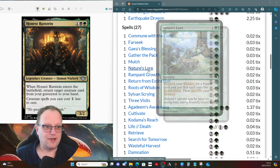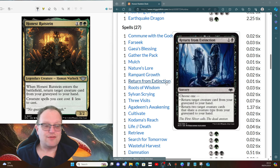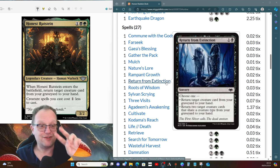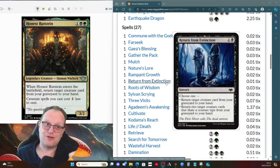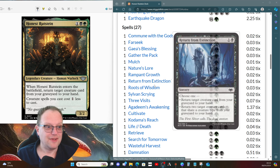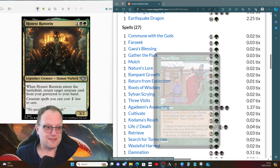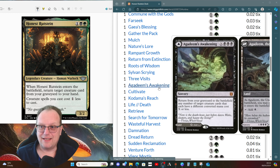Nature's Lore and Rampant Growth handle our ramp. Return from Extinction lets us choose and return two target cards from a graveyard that share a creature type — a great way to get dragons back into hand. Roots of Wisdom mills three and gets a land card back. Sylvan Scrying and Three Visits go find our lands. Agadeem's Awakening gives us an extra land from the deck if needed, or returns any number of target creature cards with different converted mana costs of X or less from the graveyard to the battlefield.